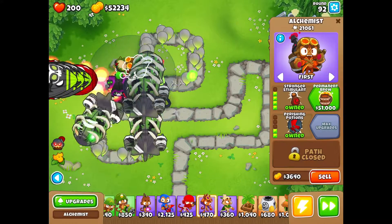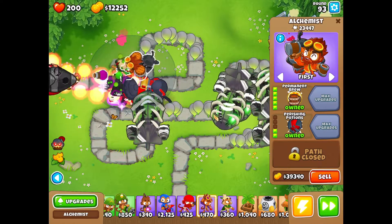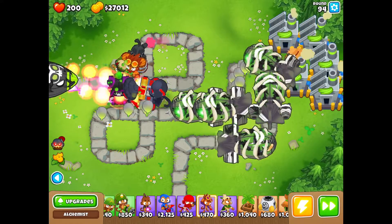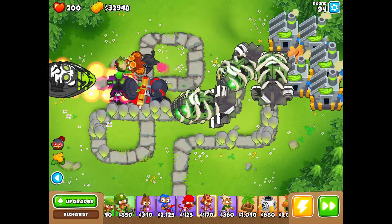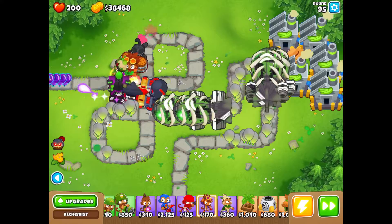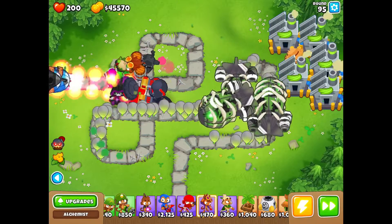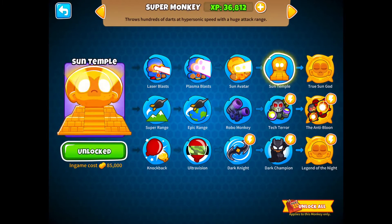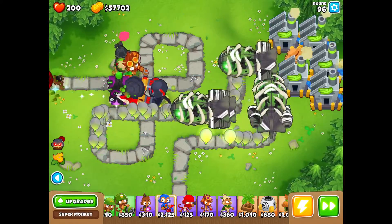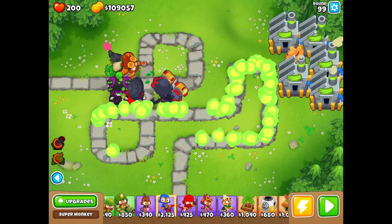There was a bit of a problem there, but we got it — and here we go, Permanent Brew! It's a lot more powerful and it's permanent on monkeys who drink it, which is very helpful. We also have Grandmaster Ninja for the ninja monkey. Basically got all the upgrades — for the druid I only have Jungle's Bounty on the middle path. We're sitting pretty. We're only four rounds away from round 100. If you've enjoyed this video so far, hit that like button and notification bell!